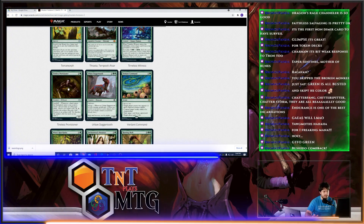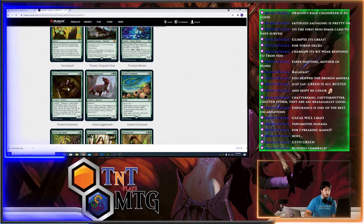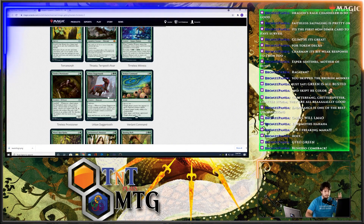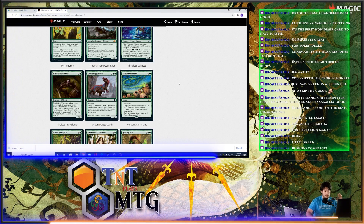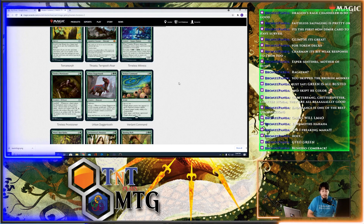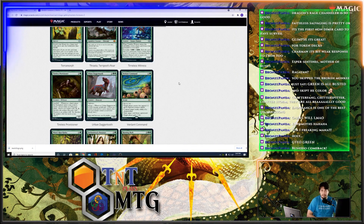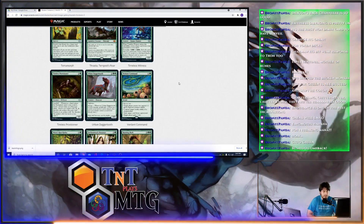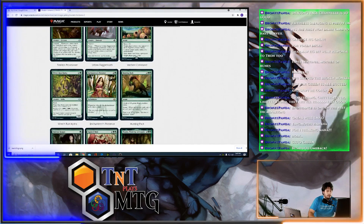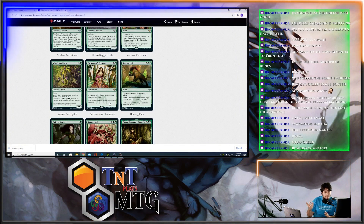Tireless Provisioner is another version of Tireless Tracker — it's with Landfall rather than when a land enters the battlefield. They work in tandem with each other. Verdant Command: target player creates two tapped 1/1 Squirrel creature tokens, or counter the loyalty ability of a planeswalker, or exile a card from a graveyard, or target player gains three life. Verdant Command is insane — I think it's going to be a sideboard staple in some green decks as a way to combat planeswalkers coming out in the set.